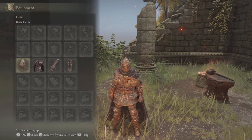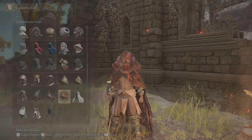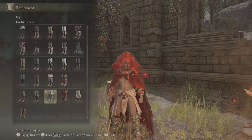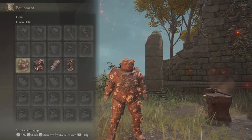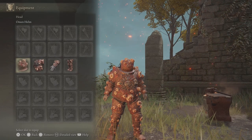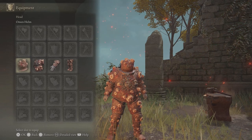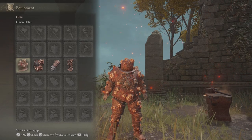The Briar set deals damage and stagger if you roll into enemies because of the barbed wire wrapped around it. The Duelist set and the Rotten Duelist set will more easily attract enemy aggression if you're wearing these. The Omen set does increased damage with the Omen Bairn and Regal Omen Bairn by an extra 5% per piece, so that's 20% extra damage with the full set on.